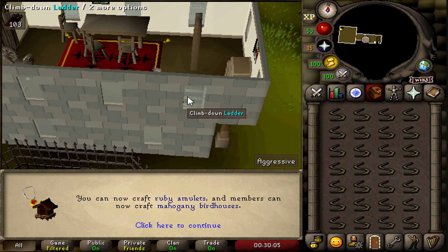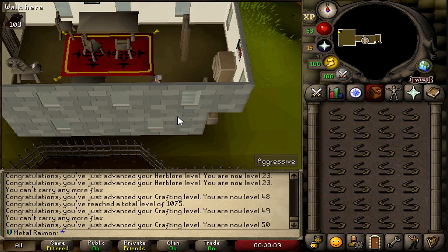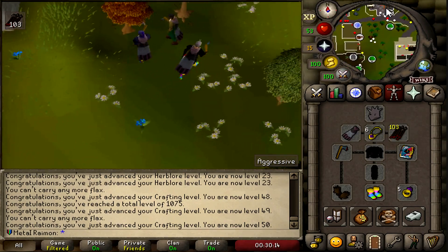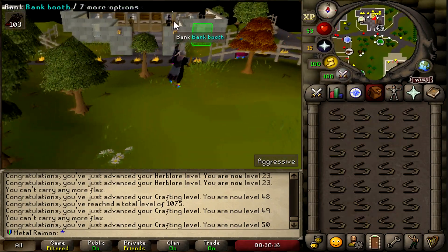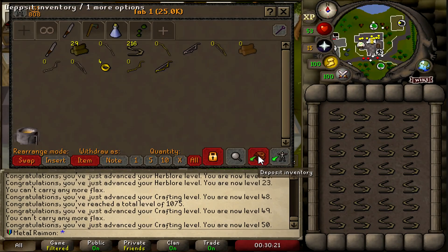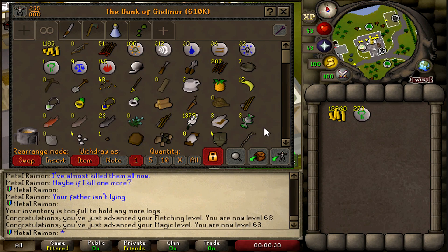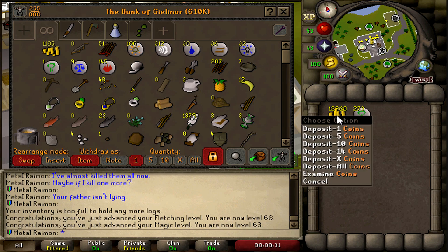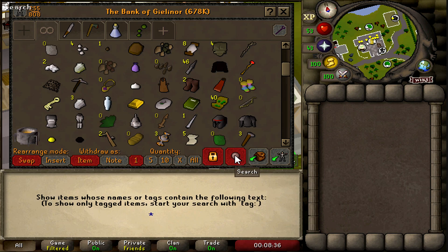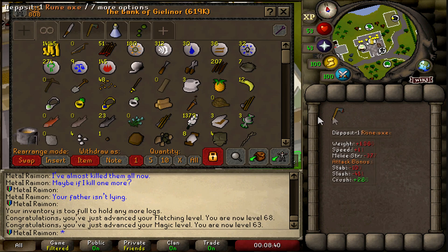We just managed to get 50 crafting, which unlocks mahogany birdhouses as well as ruby amulets. Soon we'll be rocking the strength amulet. We are now over 200 bow strengths. One inventory of yew shortbows made me 12.9k — that's hella money. But I'm absolutely sick and tired of these XP rates. I want to unlock that last relic. I'm sick and tired of it, we're going to rush it all out.